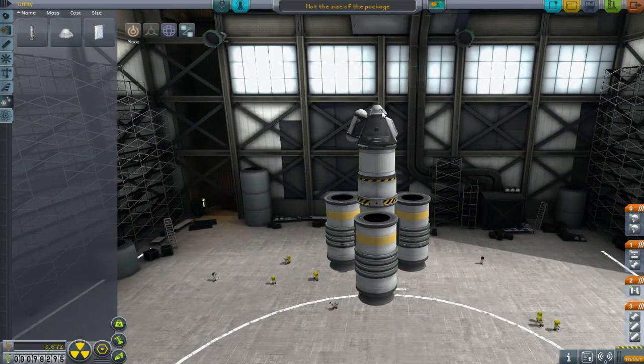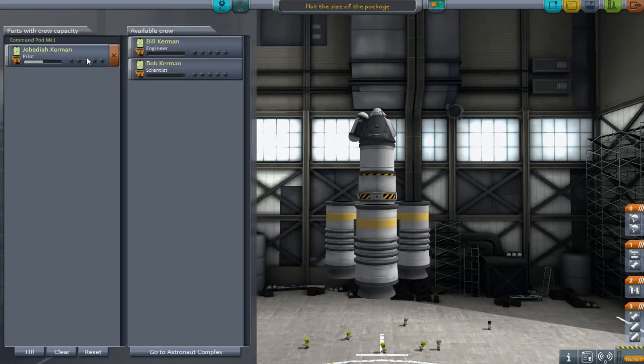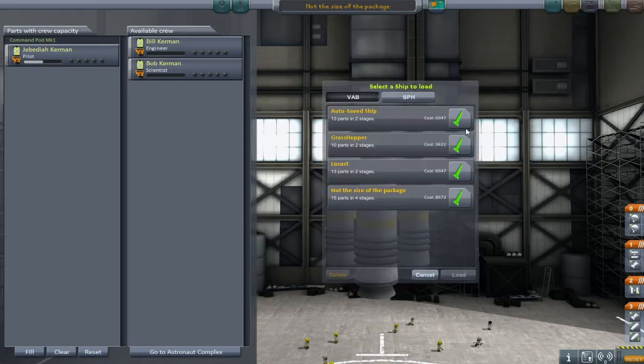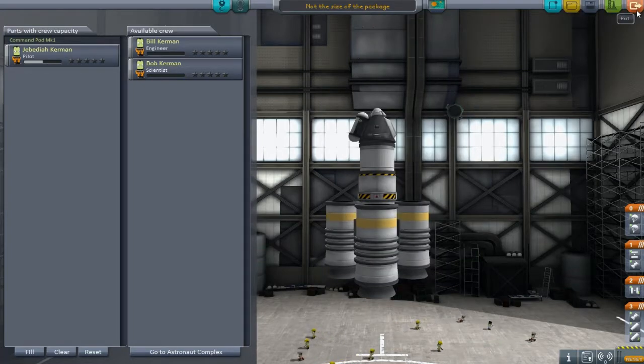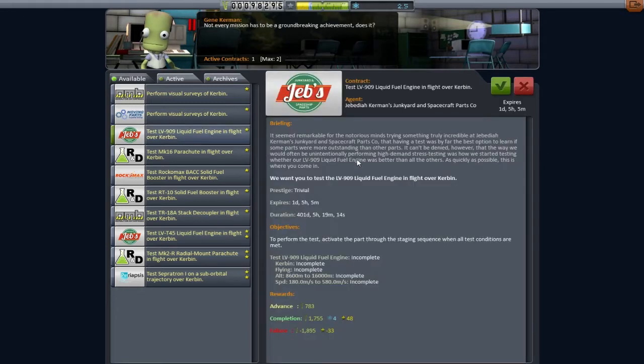At the top we have the stage that's actually going to get us into orbit. My plan is to fire all the solids straight up for about 50 kilometers, then this unit should get us into orbit. We're taking Jebediah because this is a piloting mission. We need to look at the contracts too because we need to make money - that's what this space program is all about.